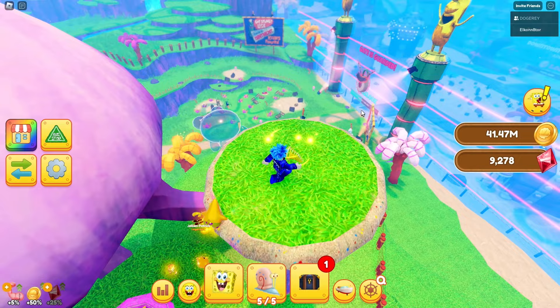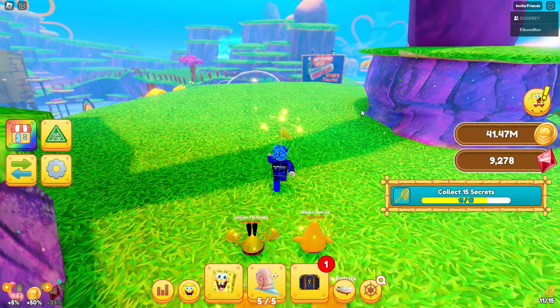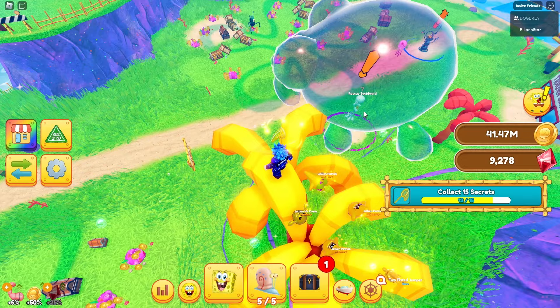When you're up here, you can actually just drop down and here's going to be another one. Then head straight on top of this piece of coral and here will be another one.